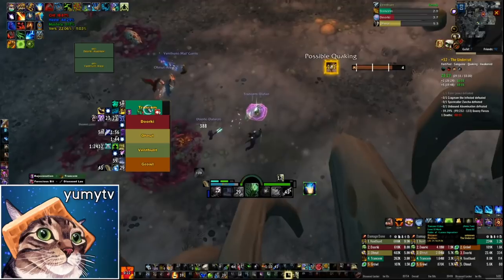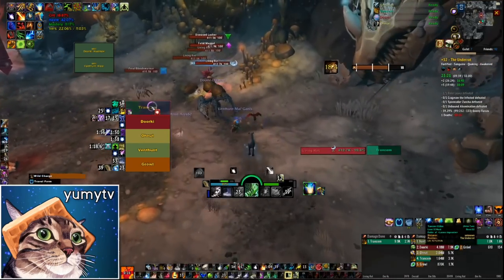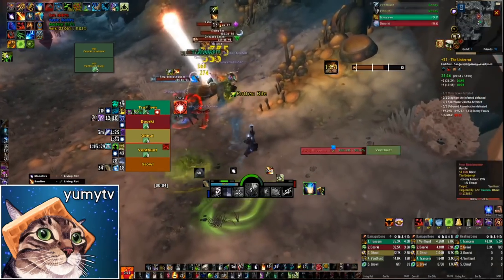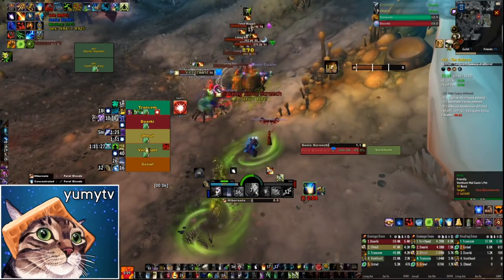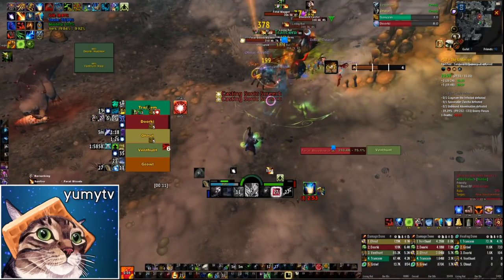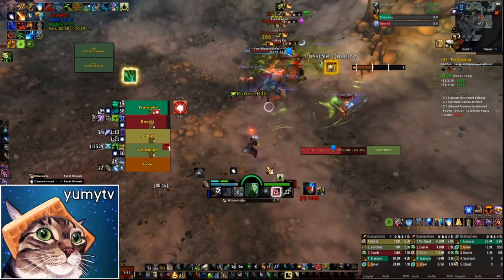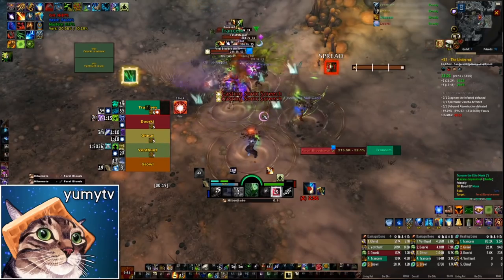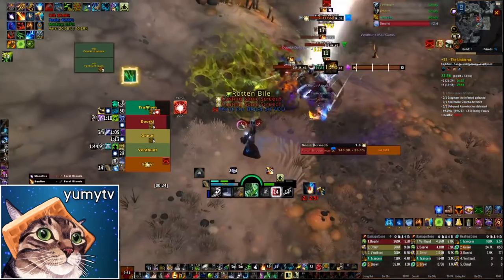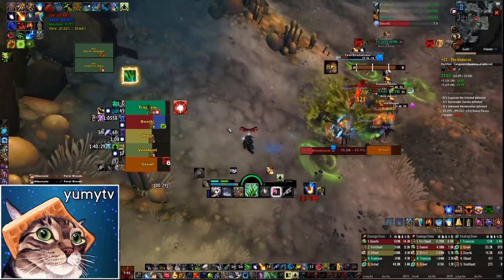For food buffs, I'm still using Verse food. If you use Sugar Crusted Fish Feasts in dungeons your food buff will get overridden unless you already have a Versatility food buff active. Although Verse food isn't necessarily the best, I use it because I use Fish Feasts. If you're not using Fish Feasts, you should probably use the sausage that gives Intelligence — you'll get better mileage from that. But if you are using Fish Feasts, stick with the Versatility food.